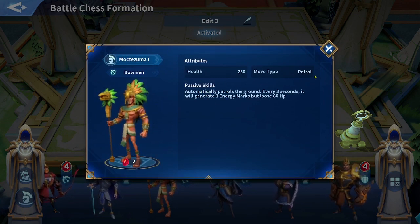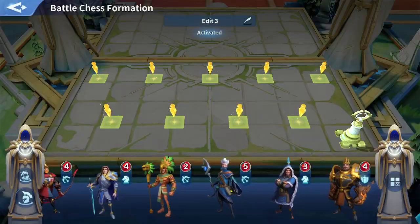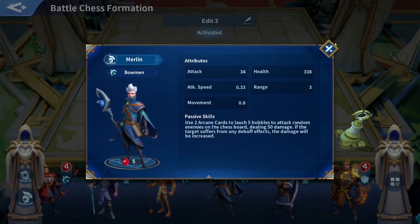The energy required per immortal differs between each one. Immortals also have special passives — for example, this one has a Patrol move type, 250 HP, and automatically patrols the ground. Every three seconds it generates one energy mark but loses 80 HP. So it will generate about four energy marks before it dies. Some immortals also have attack, attack speed, range, and movement speed stats.